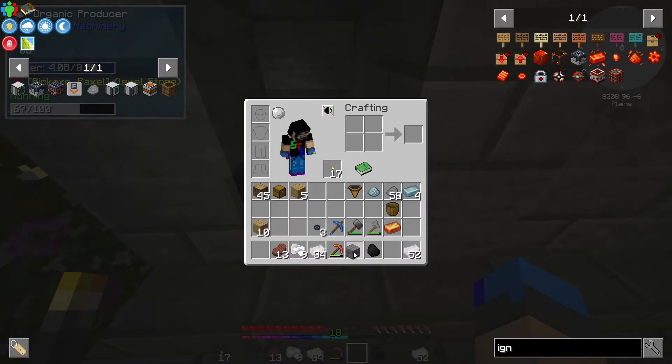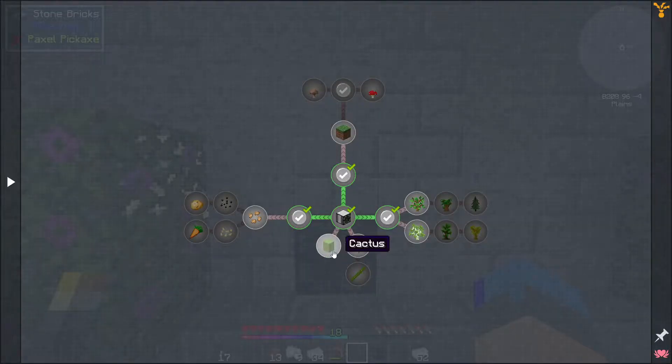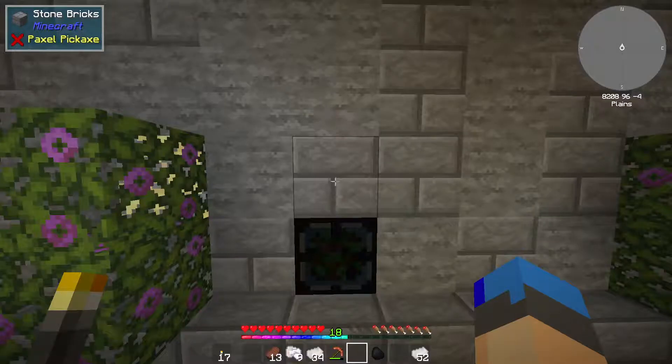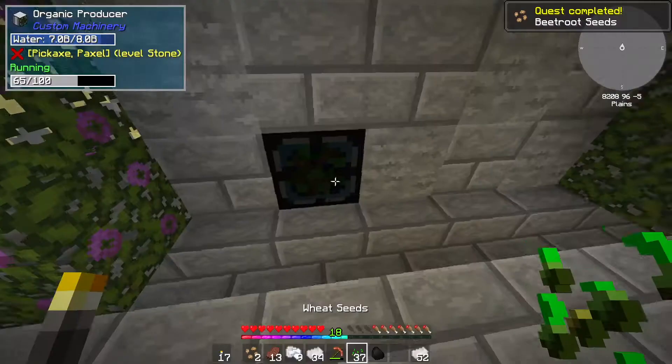And then if we put these in, there we go — start making beetroot seeds, which is fantastic! And then eventually we should be able to turn all that into all of these various different things as well. So we have our beetroot. Let's do that now.